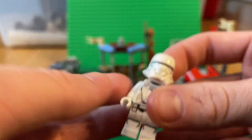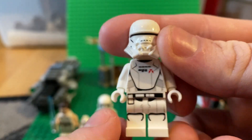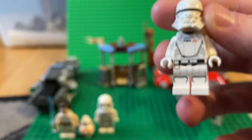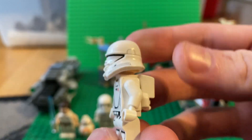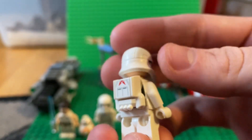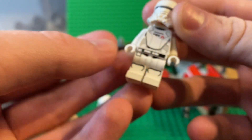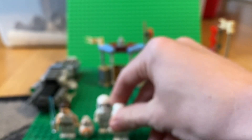Next up we have the Jet Trooper, which is in white — the Sith Trooper battle pack gives you them in red, but this one came in white. You get the angry clone trooper headpiece with the nice Sith helmet, the same printing on the chest piece, a jetpack, and really nice leg and torso printing.